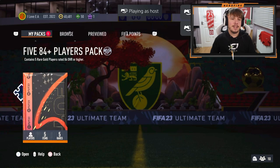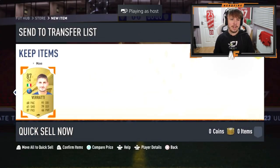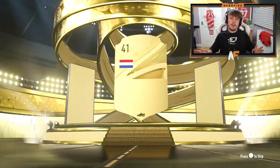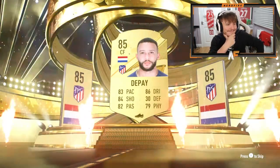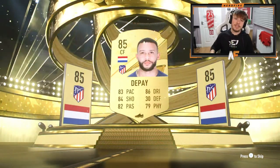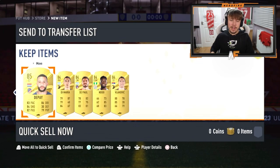Battle Power here with the next 84 plus x5 pack. Gold — please be a walkout. It's only an 85. Not a walkout. That's the first time we've not seen a walkout so far. That is painful — not great at all.